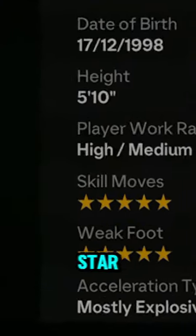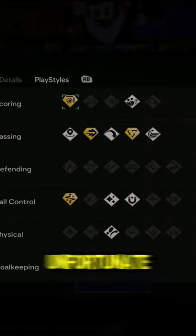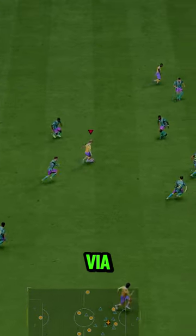5 star 5 star is a must at this point. Good variety in play styles, though no Press Proven is unfortunate. Footies Odegaard goes for 1 million coins via SBC.